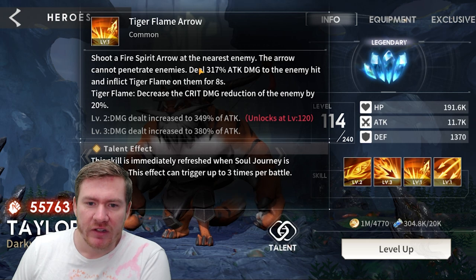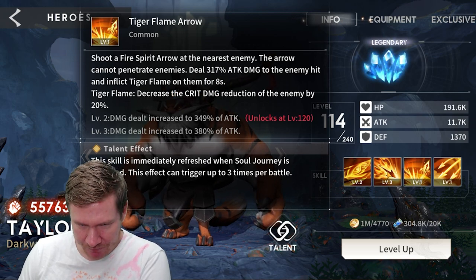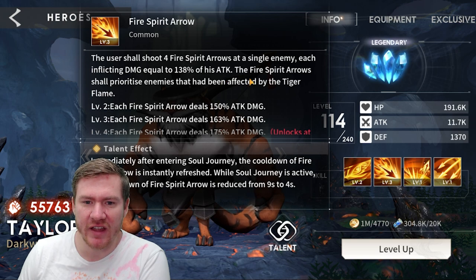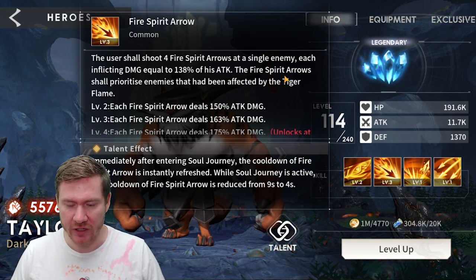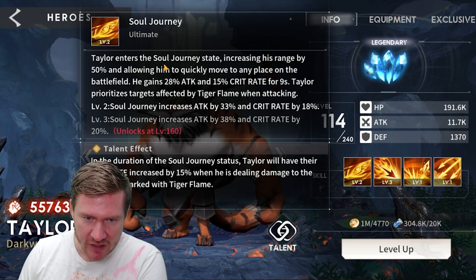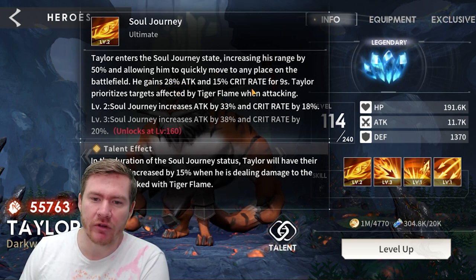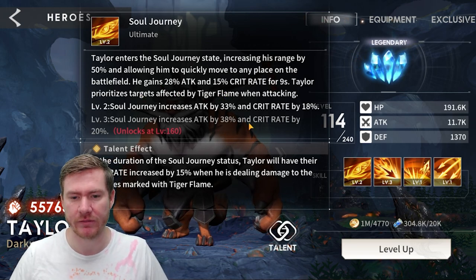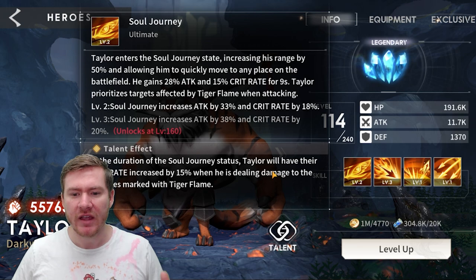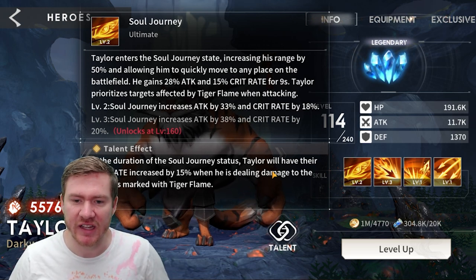His common attack shoots a fire spirit arrow at the nearest enemy — the arrow cannot penetrate enemies — dealing 317% of attack damage to the enemy hit and inflicting a tiger flame on them for 8 seconds. His second skill shoots four fire spirit arrows, each inflicting damage equal to 138% of his attack, and the fire spirit arrows will prioritize enemies that have tiger flame on them. His ultimate enters a soul journey state, increasing his range by 50% and allowing him to quickly move to any place on the battlefield. He gains attack and crit rate for 9 seconds and prioritizes targets affected by tiger flame. Basically he can jump large distances within a big range — you'll see it when we showcase him.